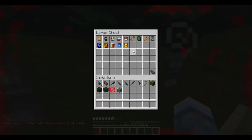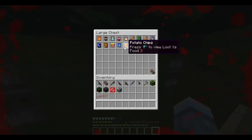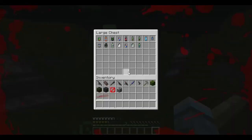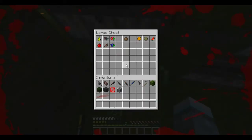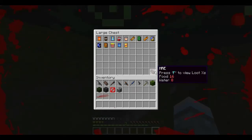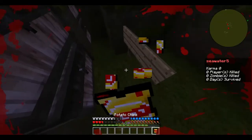Next we have dry foods. The noodle cup is the only dry food that can also give you water. The best dry food in my opinion is the cereal box. The MRE is the best food item in the game — it restores the most food and gives the most water.